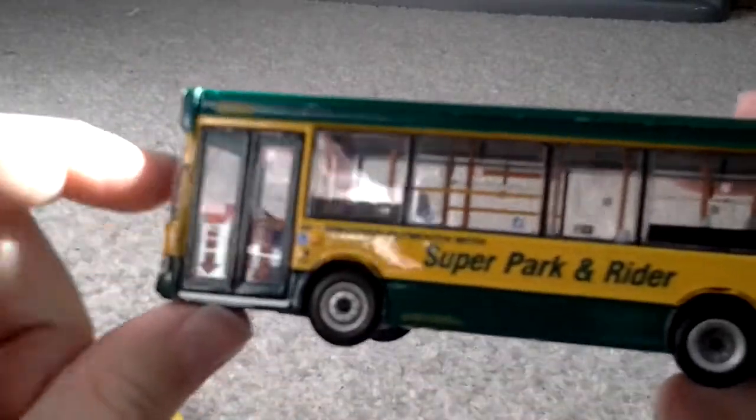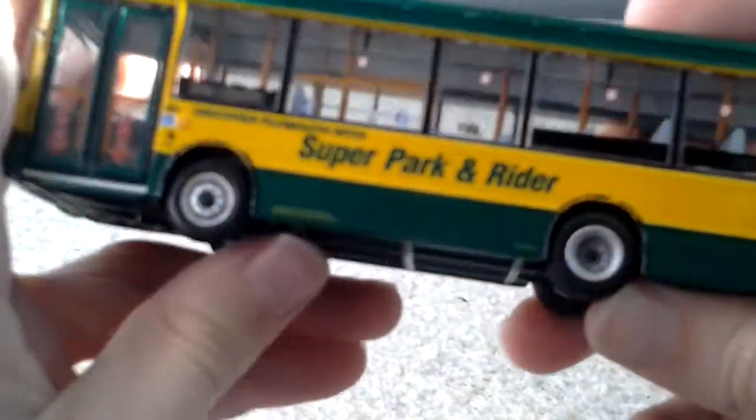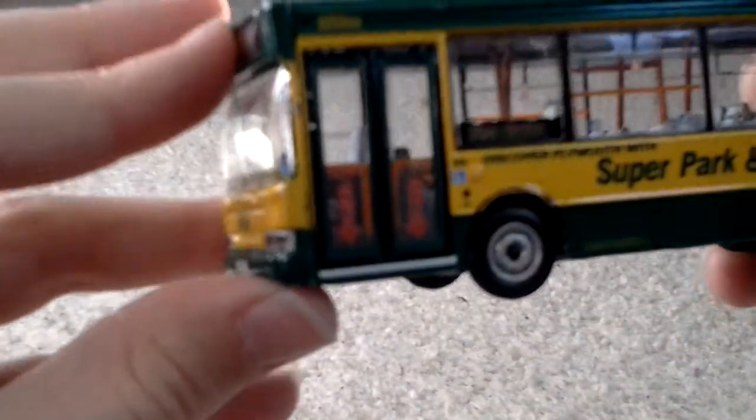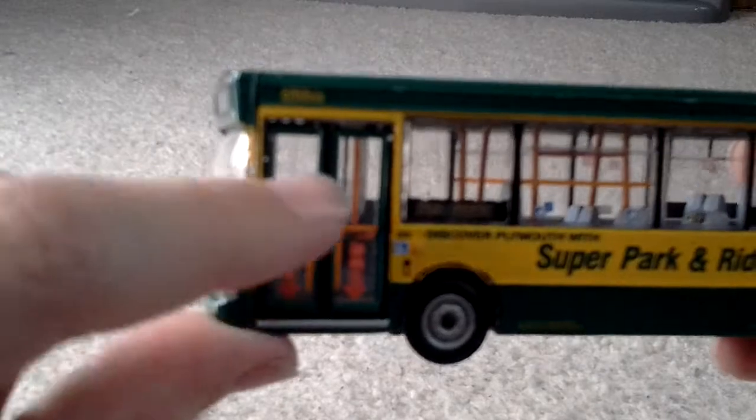You've got the Plymouth City bus. You've got lights there, and some lights and indicators right there. On the side you have this amazing livery. You've got low floor branding. At the same time I got my University of Gloucestershire one. So you've got 'Discover Plymouth with Super Park and Rider.' It's got a very nice Pakistani green colour on it, and the nickname for this bus is Slippy V bus. There's a Plymouth logo there, you've got a picture of a crown on it, and you've got orange, red and green rails.